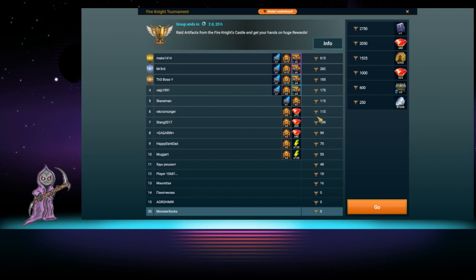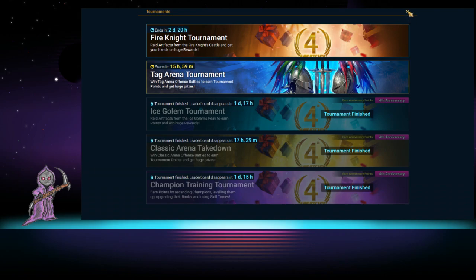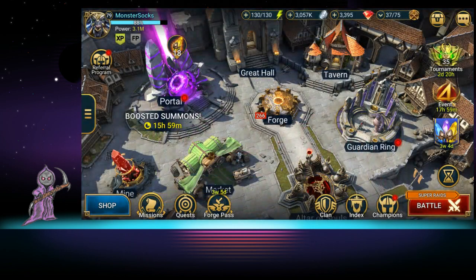If you don't fall in rank, you get gems, which you can use to buy energy — win-win. Anytime you have a tournament, make sure you're at least trying to get into that ranking area, but only do ones you're already working on. For example, I have zero points in this one and I'm not going to waste energy on it. But with two days left, I'd probably wait until the last day to see where the rankings fall unless I'm already farming that area.